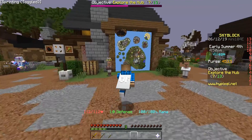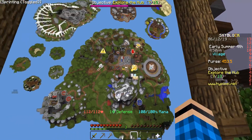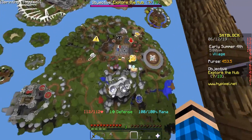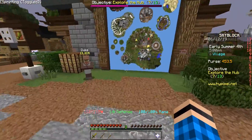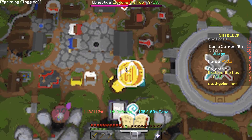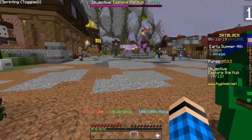Okay guys, so we're at the Skyblock Hub and what I want to first do before we head over to the mine is deposit all of my coins. As you can see on the right side, I have 453 coins in my purse. I want to deposit that because just in case I die — I think you lose like half if you die — I don't want to risk anything. I'm guessing that coin right there is the banker, so we need to go behind us.